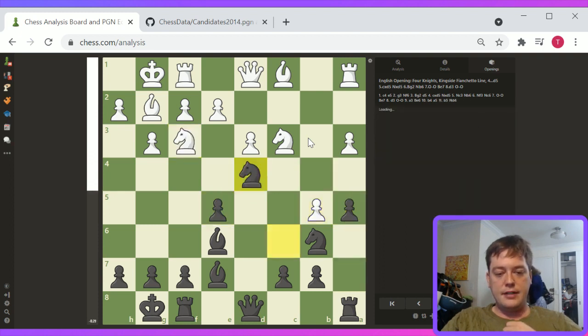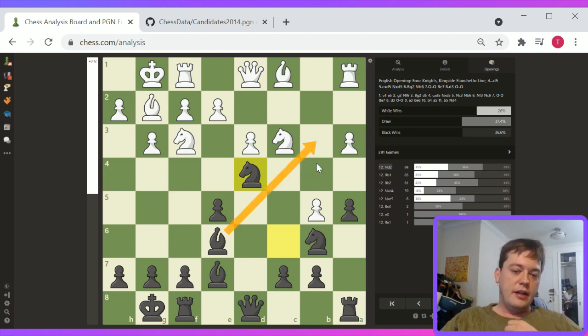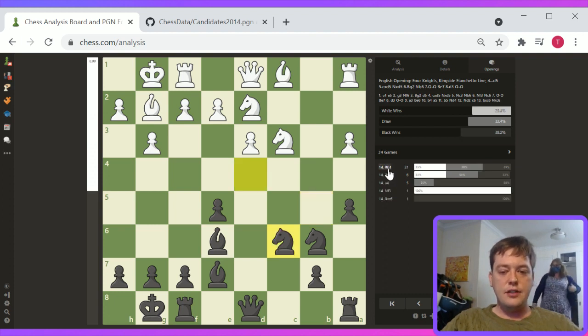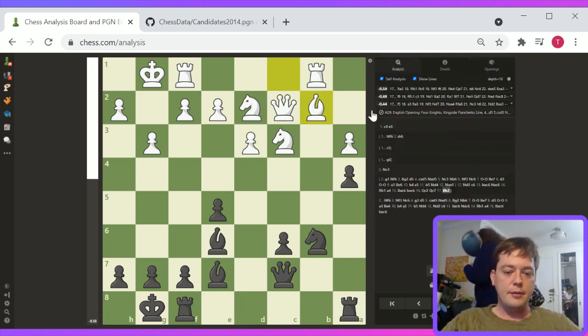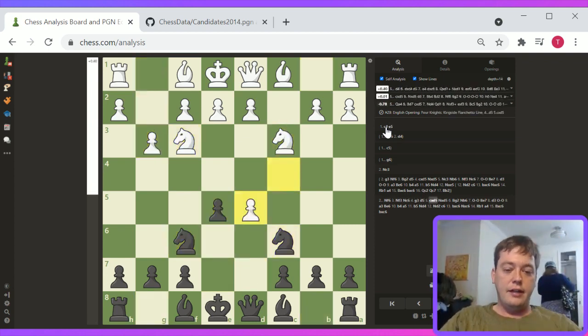Nxe5 is kind of interesting here. The downside of that is potentially Bf6 attacking the rook, Bb6. This ends up being pretty solid for black. I think the eval is going to be equal or slightly better for black here. With the move like bishop to b3, black has definitely made his way into white territory. Nd2 prevents bishop to b3. Bf5, Bf6 ideas — securing this dark-squared diagonal with a dark-squared fianchetto diagonal could be good for black.